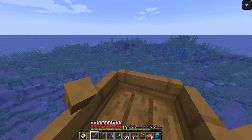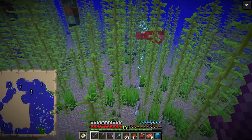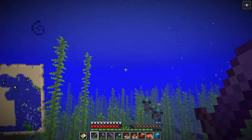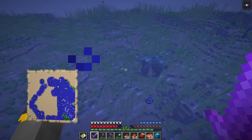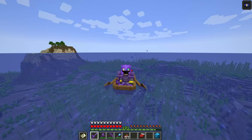Found another ruin — but none of the drowned have tridents; that seems to be the common theme today. Oh — somebody has a trident! Two of them do actually. Will they drop it? An audible nautilus shell at least — that'll be the very first one of this world. I'm getting so much copper too. Two drowned with tridents is promising, but unfortunately no luck on the drop.